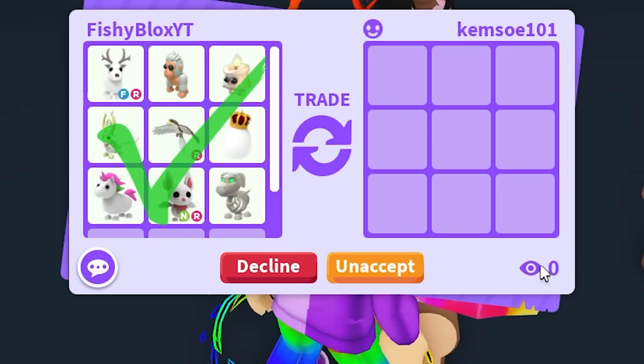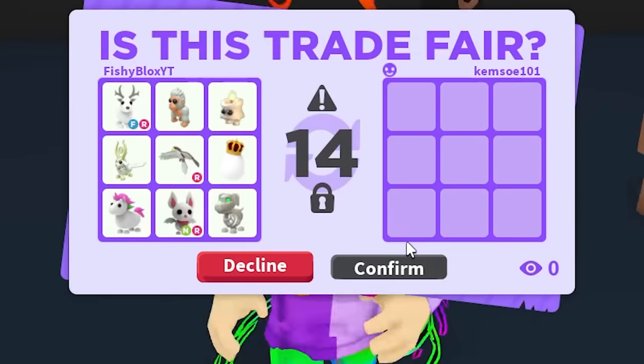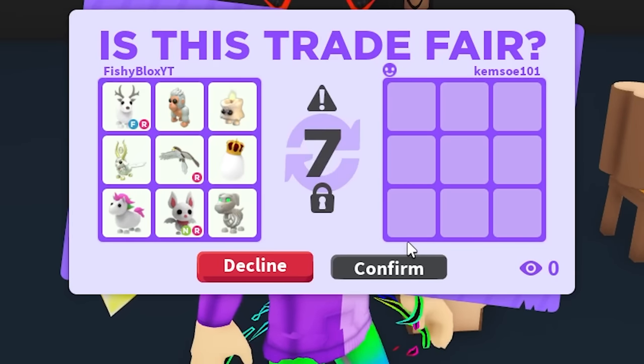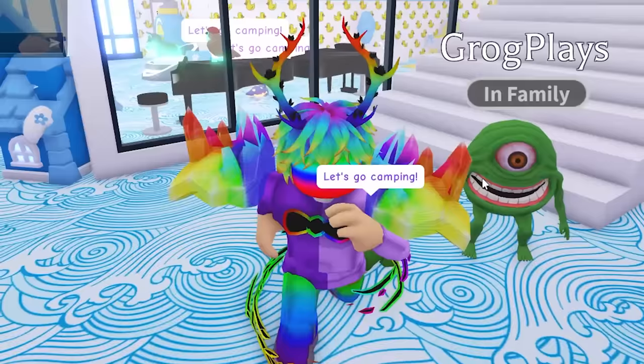Chem said 'do you want anything?' — No, for free! I don't want anything in return. This is all for you guys for the support. I want to give back to everyone that supports us. Let's hit confirm — Chem accepted, and we're off to the next person.